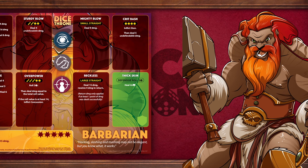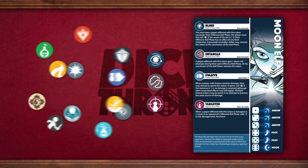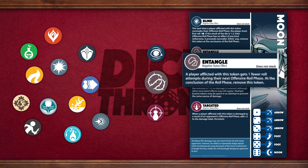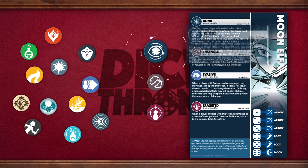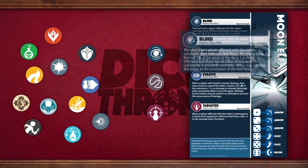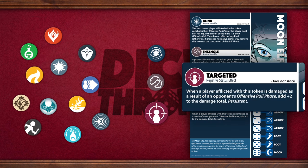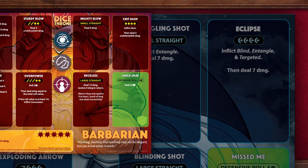He places these status tokens in the middle of his board. There are many unique status effects in Dice Throne that do all kinds of cool stuff. For example, Entangle means that the Barbarian will only receive 2 rolls during his offensive roll phase instead of the usual 3. Blind means that the Barbarian must roll 1 die after attacking, and if that die is a 1 or a 2, his attack fails completely. Targeted means that any time the Moon Elf attacks the Barbarian from now on, she'll do 2 extra damage, since the Eclipse ability inflicts Targeted and then deals 7 damage.